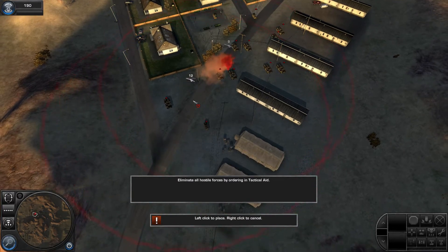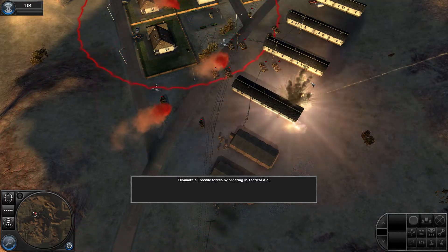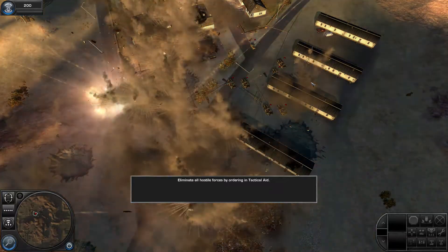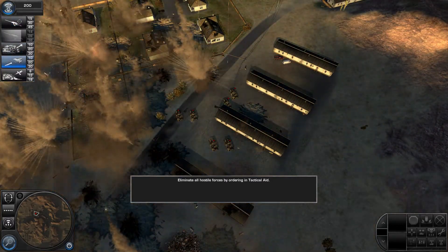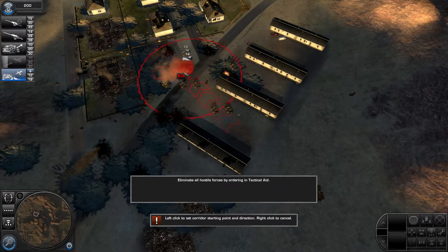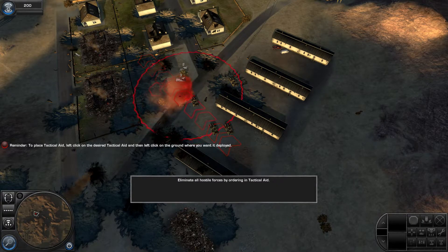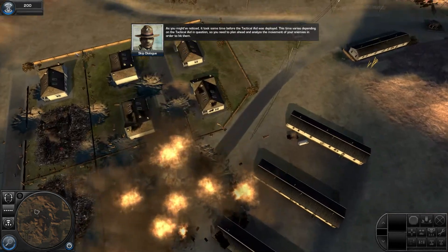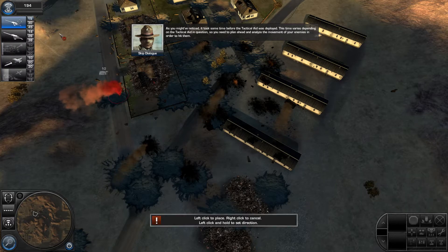Fire mission received. Artillery barrage inbound. Heavy artillery barrage inbound. Artillery barrage is for full effect. Tank buster in transit. OP4 targets destroyed. As you might have noticed, it took some time before the tactical aid was deployed. This time varies depending on the tactical aid in question, so you need to plan ahead and analyze the movement of your enemies in order to hit them.